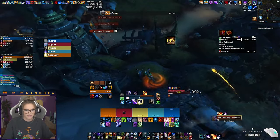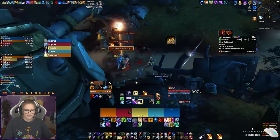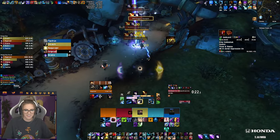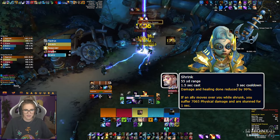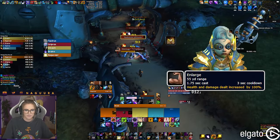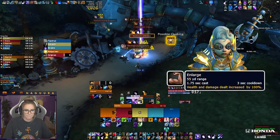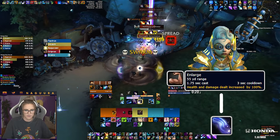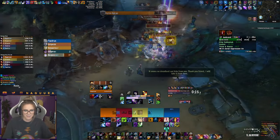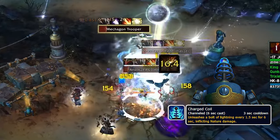Now let's go over some important trash mechanics in the general area you will probably encounter outside of the boss rooms and also in front of the last boss. The Mechagon Renormalizers cast Shrink onto a random player, and if the cast goes through, the shrunken player will get damaged by other players if they step on them, so make sure to not let that cast go through. Additionally, they also cast Enlarge, buffing a random mob with 100% damage and health increase. This needs to either be interrupted or dispelled if the cast went through. The Anodized Kalibearers cast Charge Coil, doing damage to the group if not interrupted, so watch out for that cast as well.